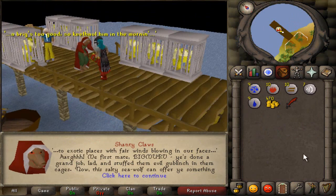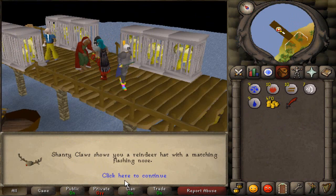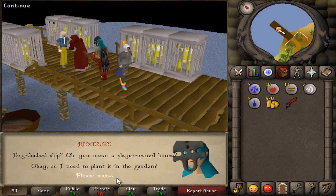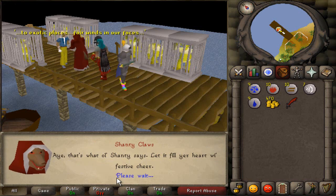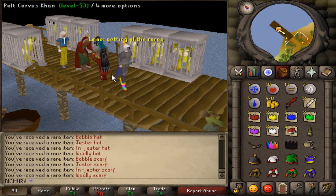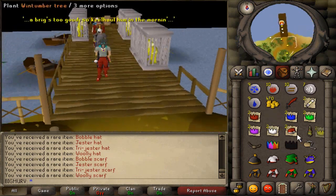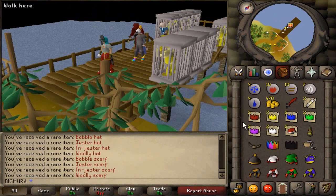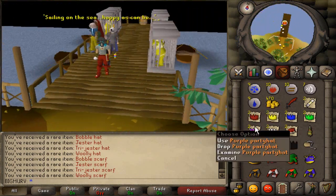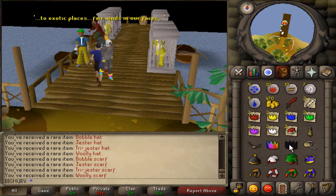You want to make sure you have at least 20 spaces open — I'd say keep 20 spaces open just in case. Then you talk to the shady fox thing. So as you can see you get two yellow party hats, two red, two purple, two white, two santa, two green, two blue, and two Christmas crackers.